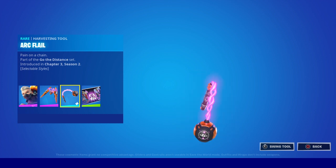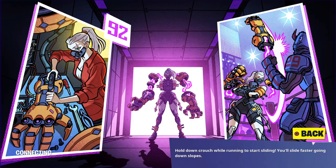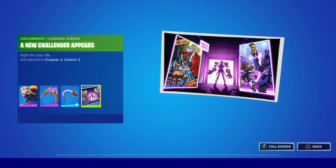Last but not least, we have a new loading screen — 'A New Challenger Appears, Fight for Your Life' — looking pretty damn cool, giving us an in-depth look. It kind of reminds me of that Hugh Jackman film Chappie, where it was set in the future with robots. On the right you can see a skin we've had in Fortnite history before — it comes in various forms: a rhino, a cheetah, and a lion version. Pretty damn cool, it's got that futuristic feel again.